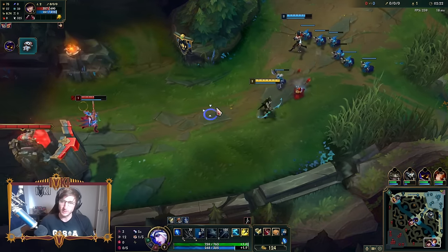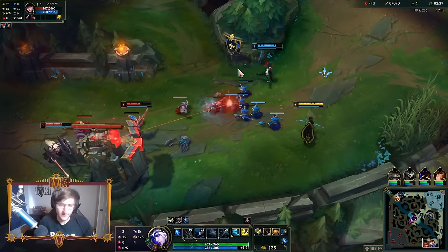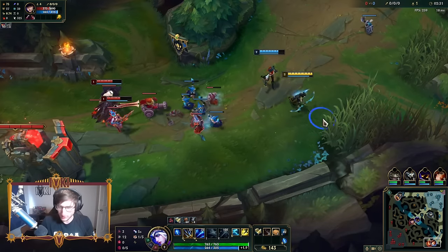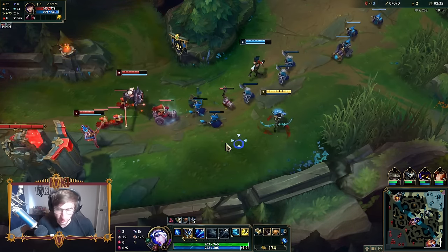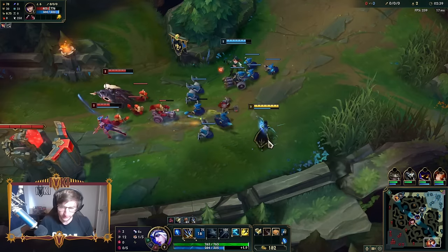We are joined by Hot E-Boy Xerath on Misfortune. One of my favorite champions to pair up with in bot lane is Misfortune, because I call it the turn-your-brain-off combo. We both press R, they both die. It's really, really fun.